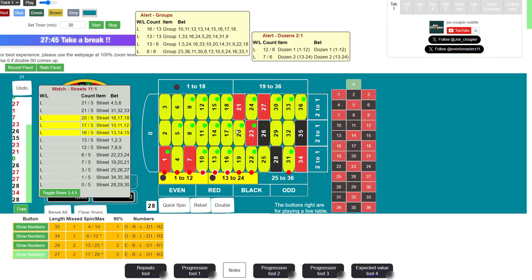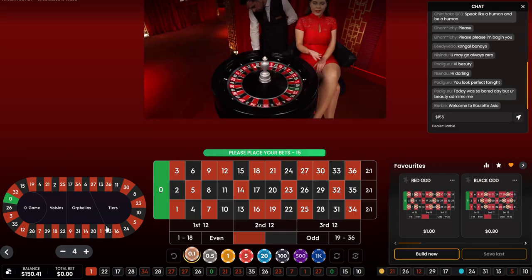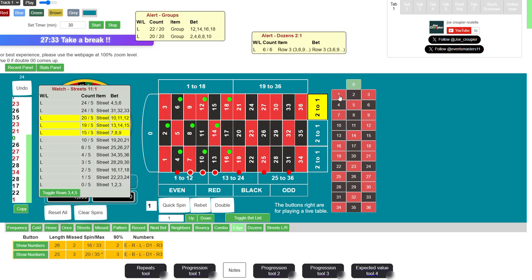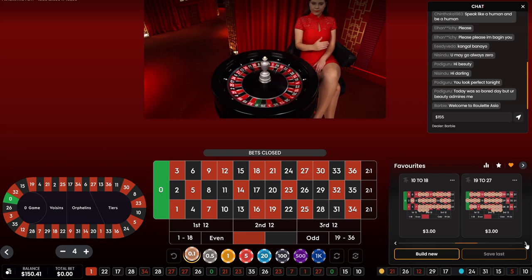We have 17, 22 — 17 would be a hit and 22 would also be a hit. We got number one — number one right there. It belongs to these groups and kills everything. So we have 26 numbers and we're going to put these 26 numbers in and build the bets.